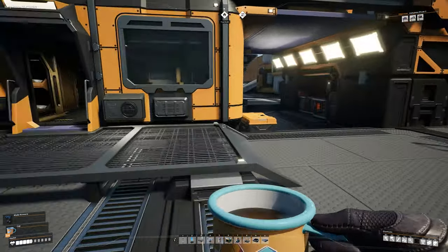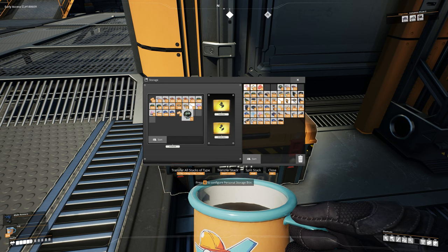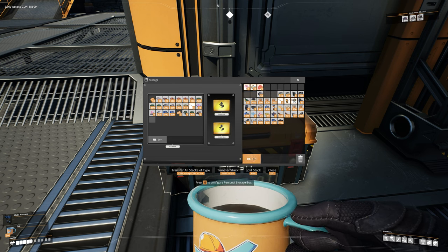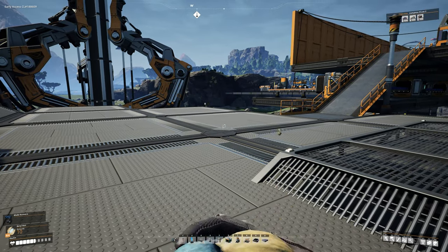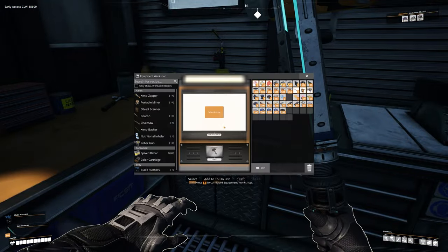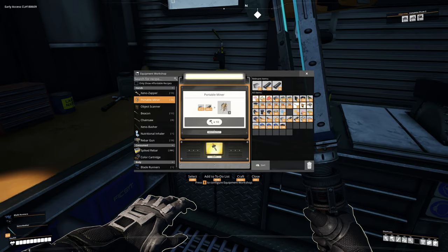First, let's make sure we have inventory space. If you've got anything you don't want — tickets, Mercer Sphere, wood, power shards — go ahead and clear those out. Make sure you've got space because you're going to need it. Also make sure you have enough health, so if you've got any nuts or berries, go ahead and fill your health up. Then head over to the equipment workbench and craft about two or three portable miners — three gave me tons of crystal.